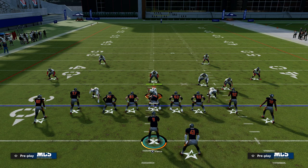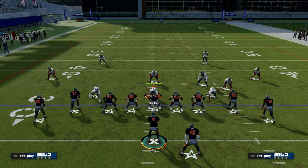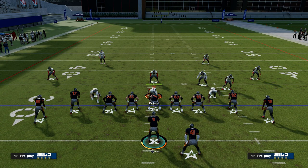Saints Spot Shape is an extremely versatile passing concept — it can attack both man coverage and zone coverage. If you want to get my entire Saints offensive e-book, head down to the description and join the Patreon. It's only $10 and gets you access to all of my Madden 23 offensive and defensive e-books. Thanks for watching, and we'll see you next time.